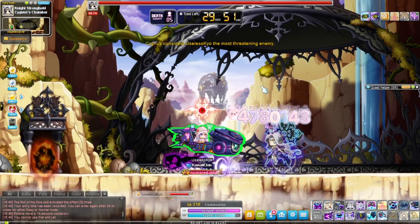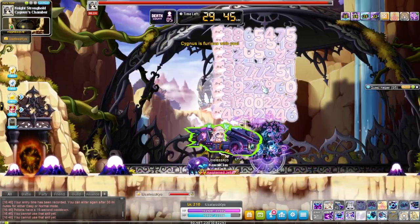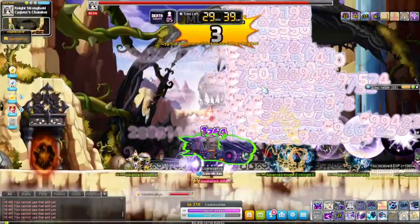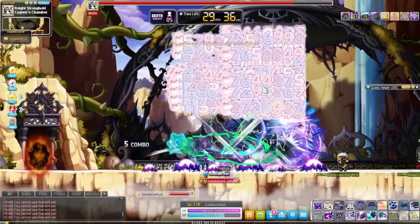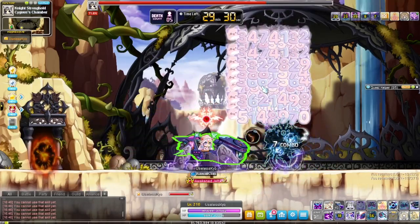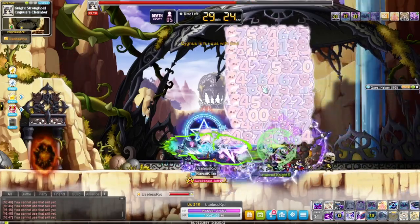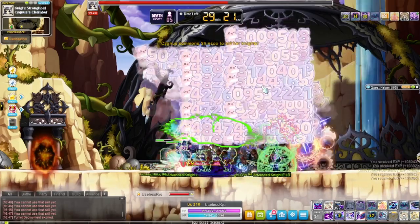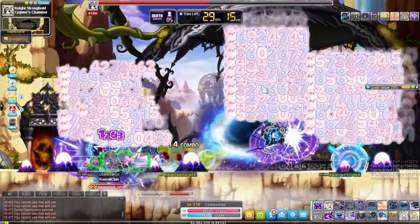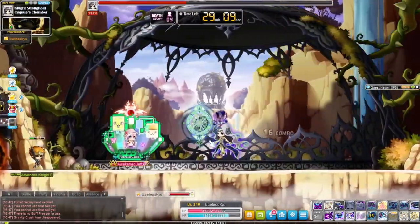That boss didn't go well. Let's find a boss I can actually beat. This character isn't very strong — not using link skills and my legion is set for strength. Going to try easy mode. Placing the turret, applying debuffs, activating burst... I didn't use the first buff, but there we go.